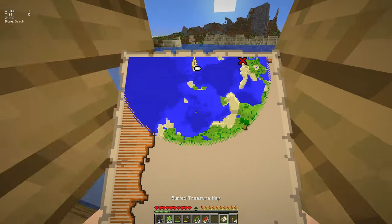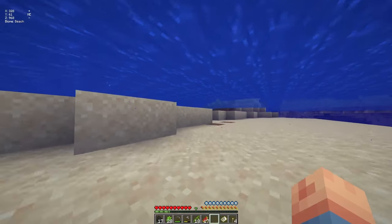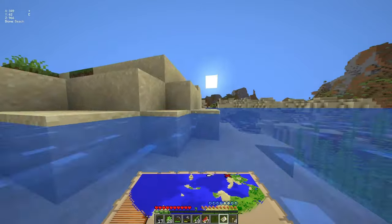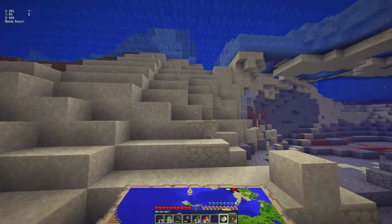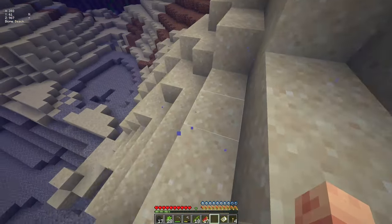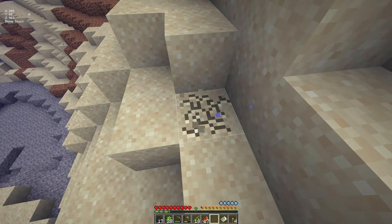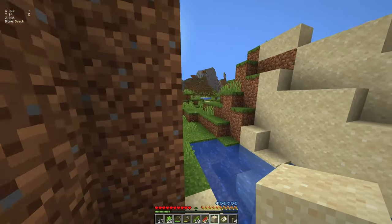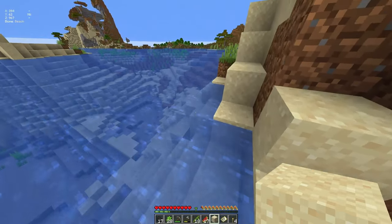Okay, we need to go this direction. I'll be back, trusty boat — I will fix you up and make you look glorious, I promise. I've never actually successfully done a treasure map. On my other world I just have it sitting in the bedroom on an item frame and I've never gone to look for it. Let's figure this out — it shows it's somewhere here. I should have brought a shovel. There's nothing on this beach.